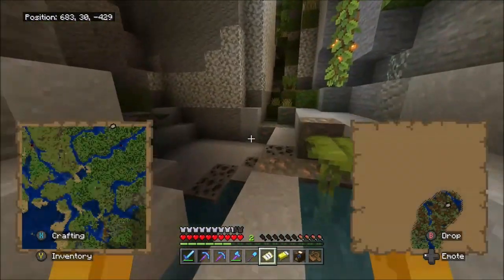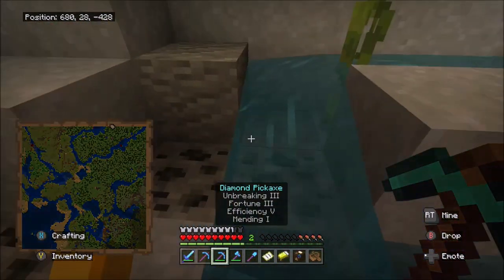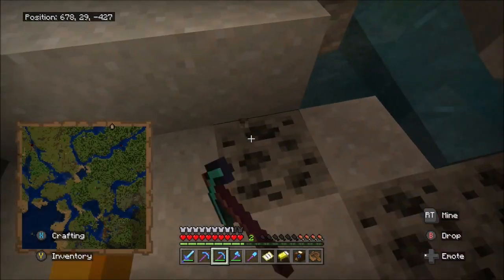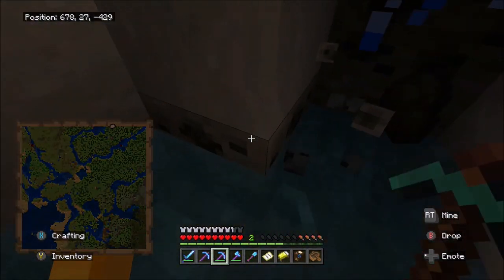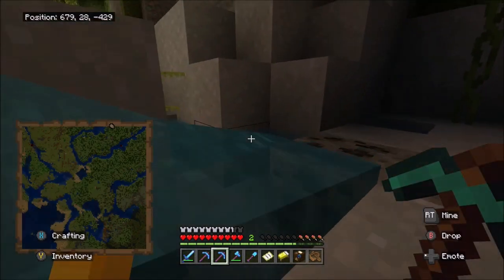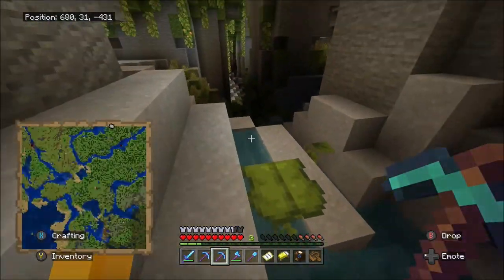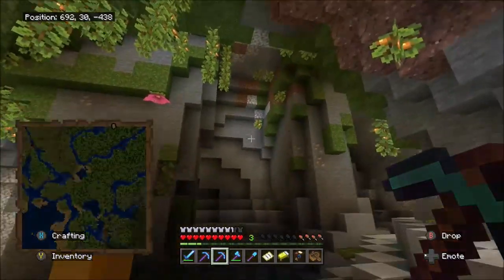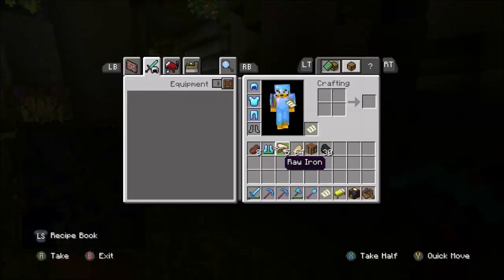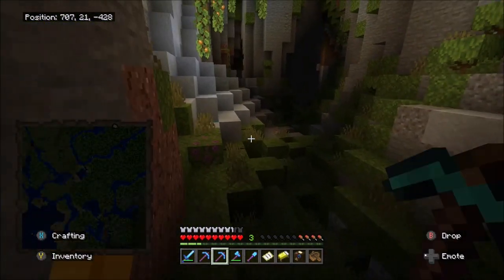Holy crap, look at this — this looks amazing! Spore blossom, I want it and I'm going to claim it. I'm just gonna get some of this coal because I actually need more coal than I let on. I forgot you can also get a lot of clay down here, so this place might become a new hot spot for me. I think I have all the coal in this vein. There's some iron here too — I'm gonna grab that.